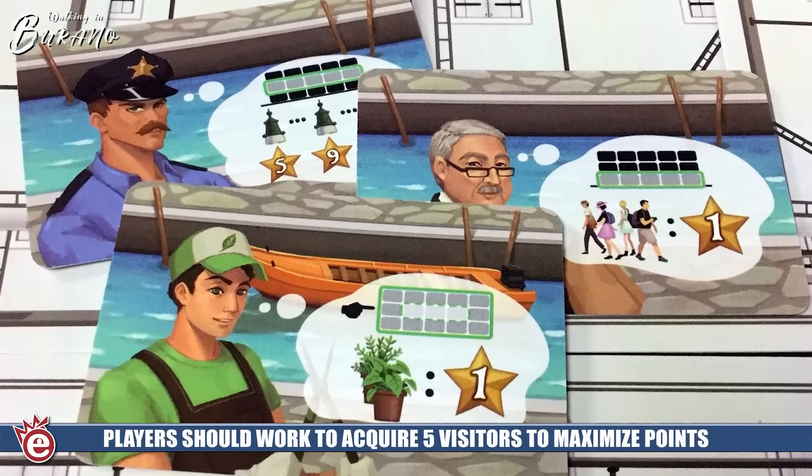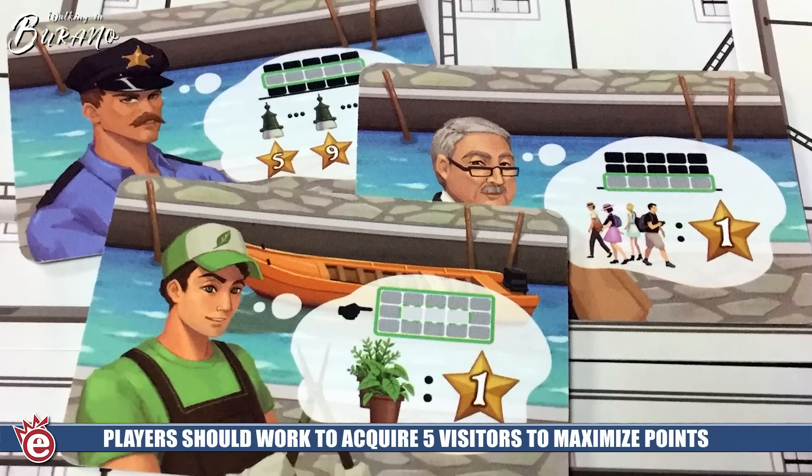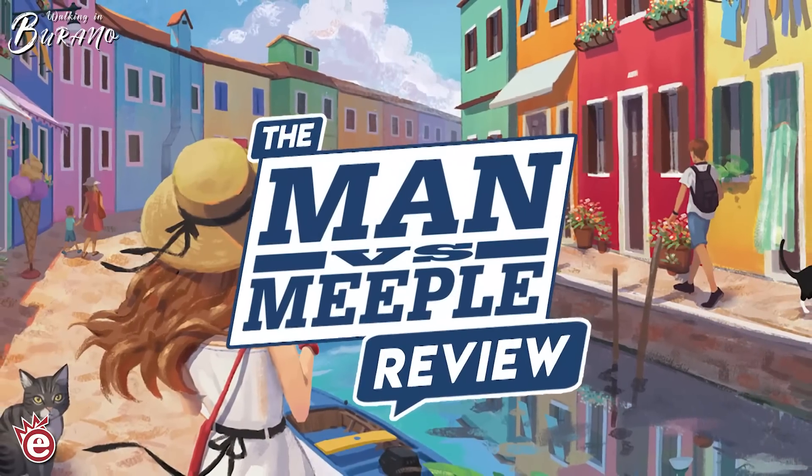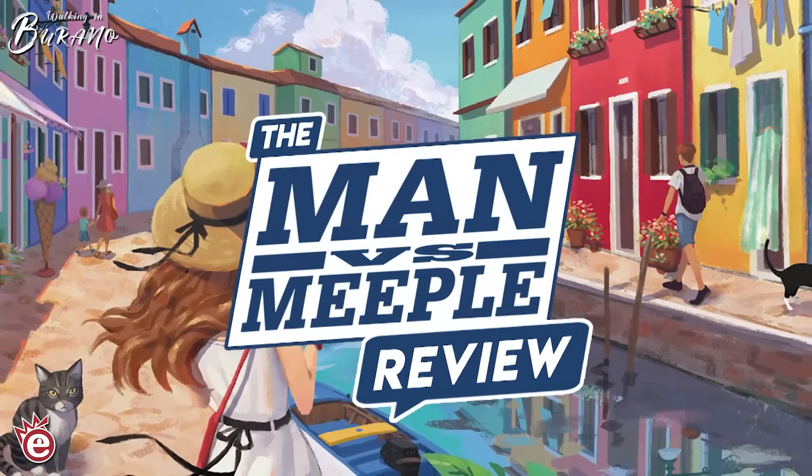It's entirely possible that one player might have a complete grid while other players haven't finished theirs — it just depends on how many cards they held in hand and didn't play toward the end of the game. That is Walking in Burano from Emperor S4. Let's talk about the actual review.